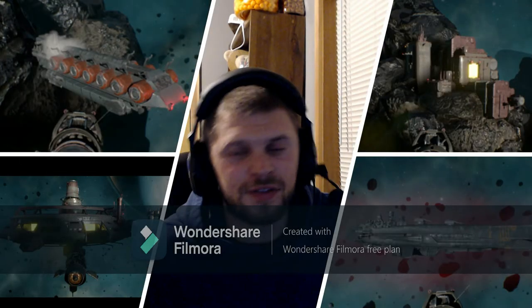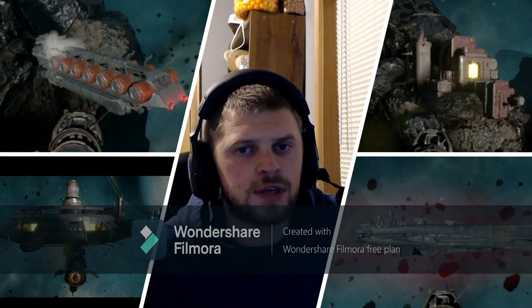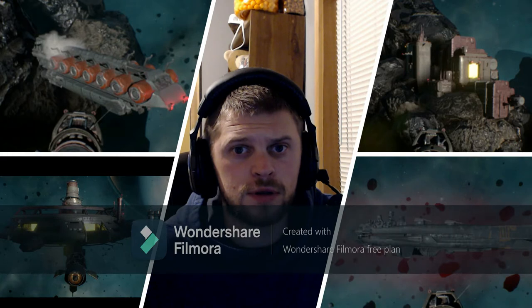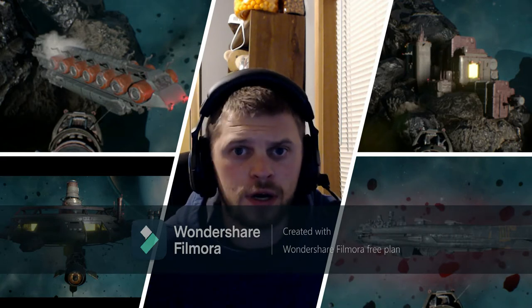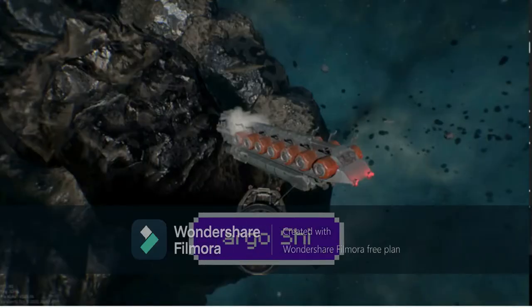Welcome back. I'm Nuclearite, and thanks for stopping by for another map walkthrough for Marauder. In this game, there are four great locations: the cargo ship, the mines, the space station, and the dreadnought. For this video, we will be going aboard the cargo ship.